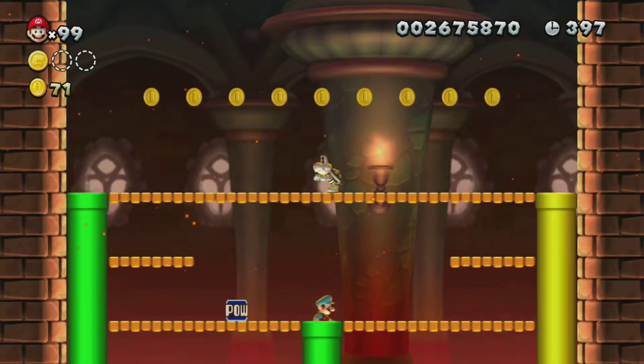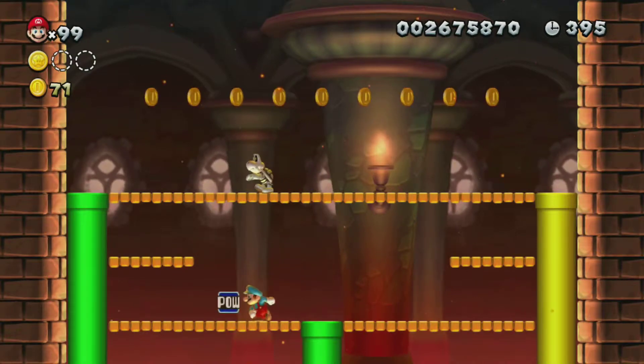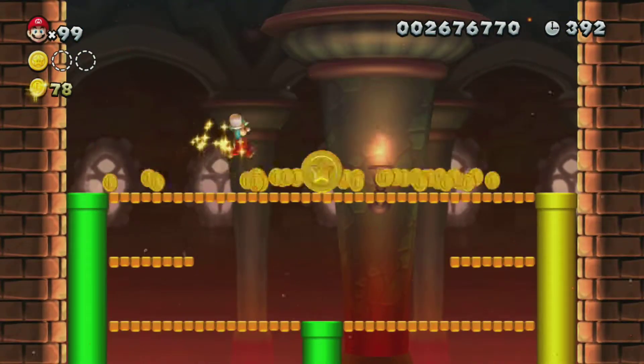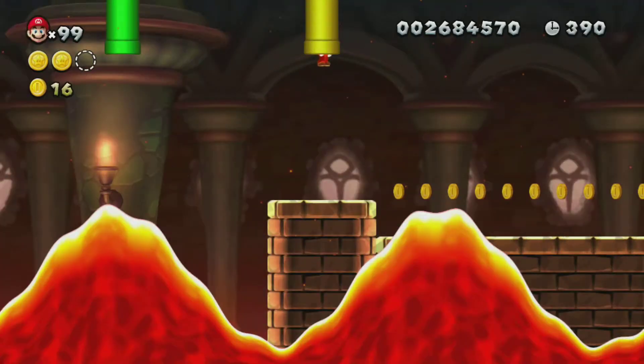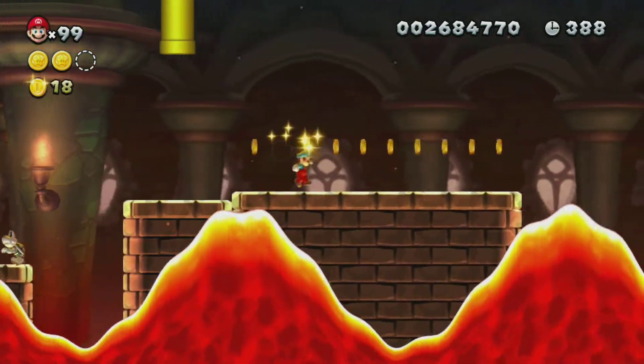Don't want to waste too much time trying to get into a flipping pipe. The star coin should be up here — just throw that and you get a star coin! Star coin! Yeah! Pretty easy. The star coins aren't too difficult in this game.